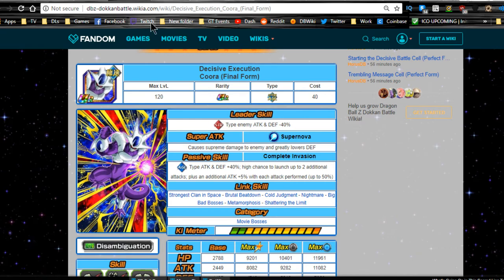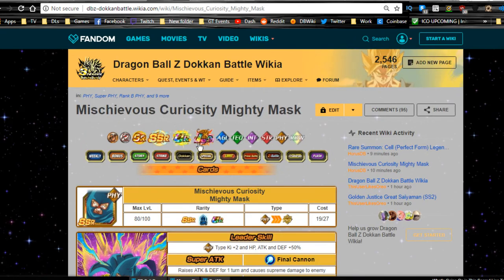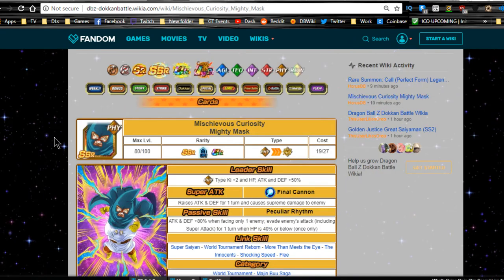Overall, he's a pretty awesome unit. If you have him, definitely focus on getting him Dokkan Awakened so you can run him on specific teams. He'll be great for Super Battle Road with that leader ability. Stay tuned for a separate video where I'll talk about the damage reduction build for his team.